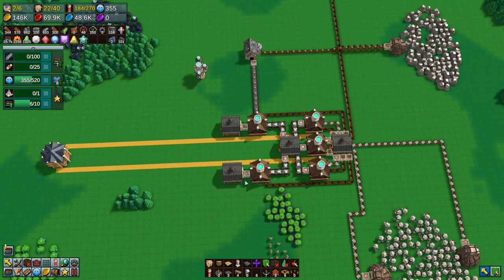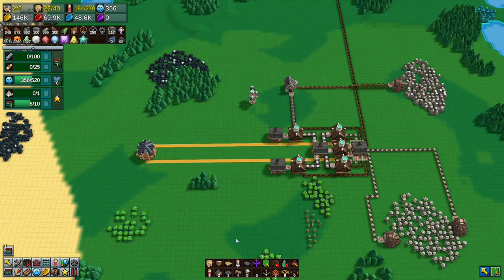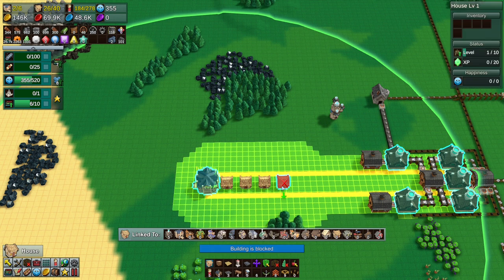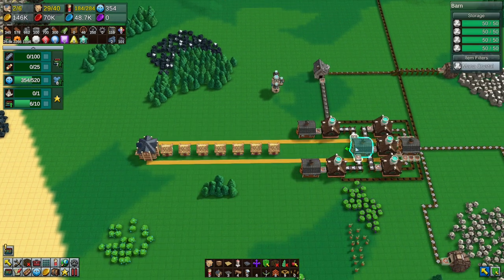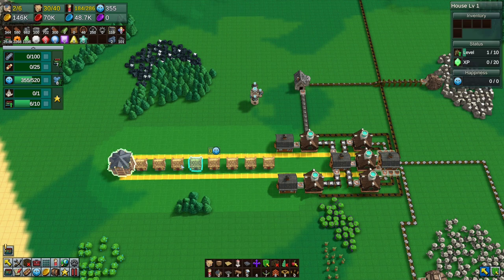With that done, we want to put a couple of houses in here. We'll put them just along the road like this. Let's do eight houses here.